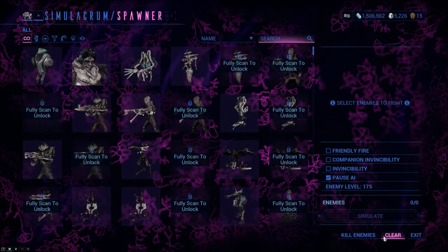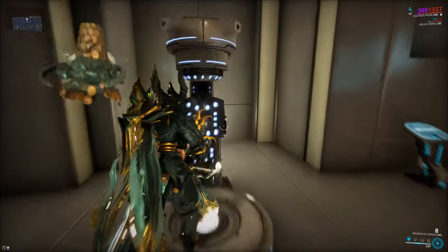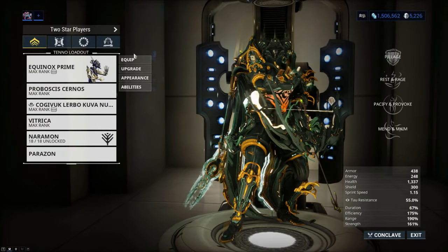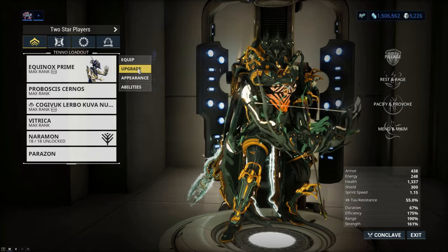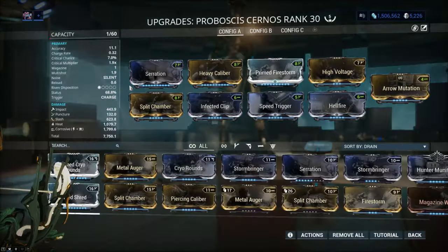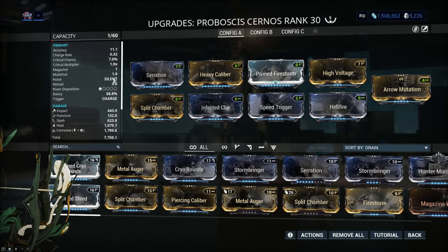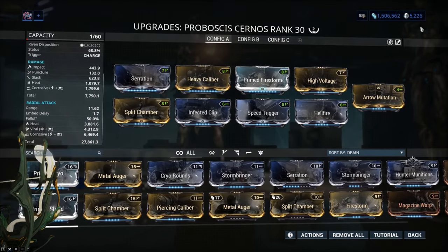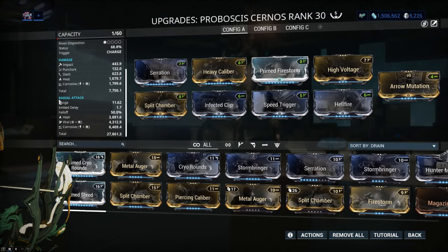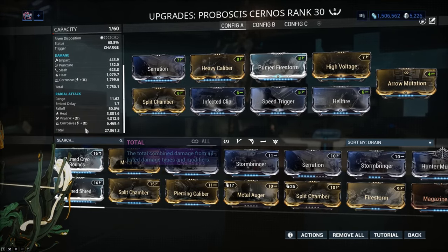And this weapon explodes after a while, so it counts as a radial attack. This weapon actually takes advantage of the Fulmination mod quite well. With this thing, you can group enemies together and pull them into a tight circle. I have modded it quite heavily to do with the radial attack — a combination of Heat, Viral, and Corrosive, which is very strong. It's a lot of damage.